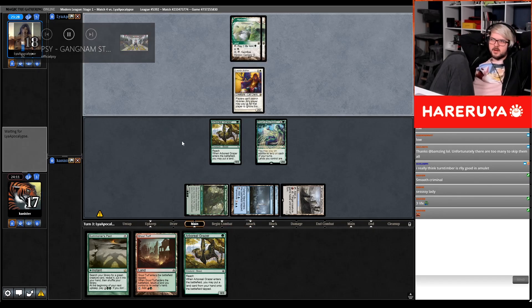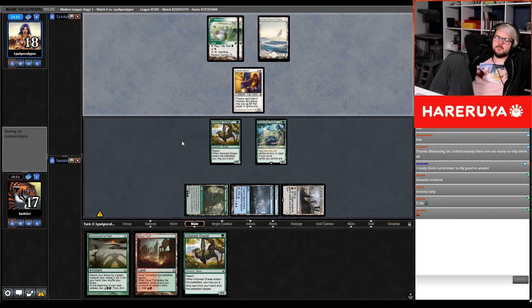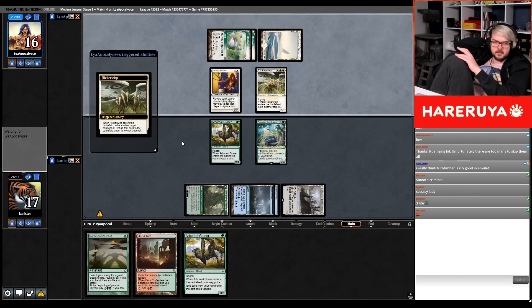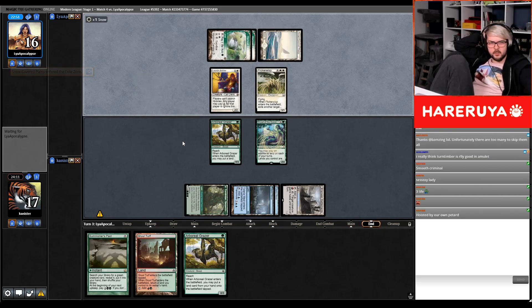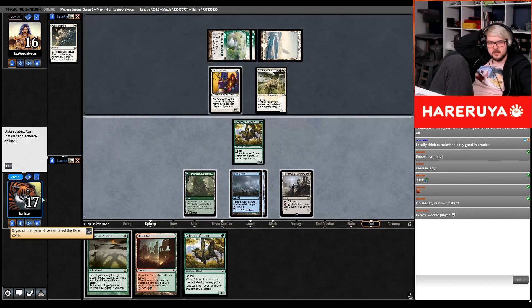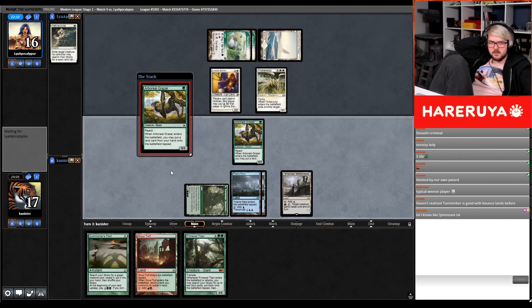I choose to play Tolaria West so that if they have a Ghost Quarter, they can only kill a single mana-producing land and not multiple ones. I can't cast a Titan action anyway. Through Leonin Arbiter, I have a Pact. Flicker Wisp — sure. I was actually scared they'd hit my Turn Timber Symbiosis with the Flicker Wisp, because with land destruction it would return as a spell, and spells can't exist on the battlefield, so it would just sit in exile forever. But my opponent decided not to destroy my things.